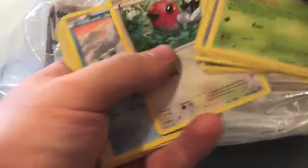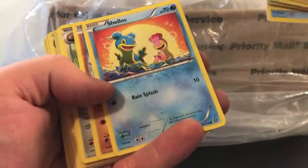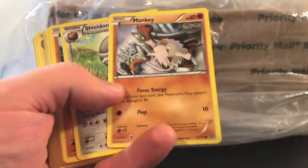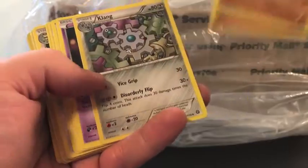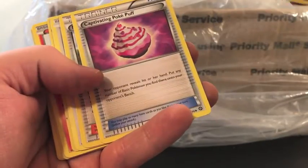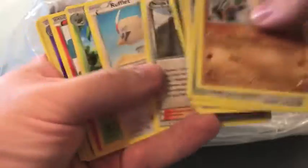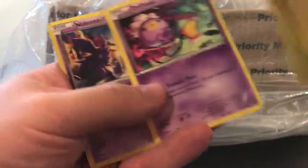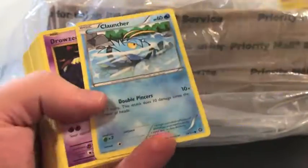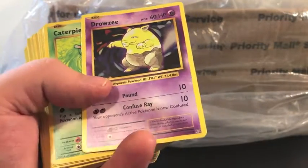Sneasel, Fletchling — nothing behind that one — Flaaffy, we have Shellos just playing in the ocean, Mankey — he's definitely up to something, not sure what he's breaking into but keep an eye on that one. We have Shieldon, Litwick, Claw Fossil, Aerodactyl, and there's the Aerodactyl. Nidorino, Sneasel, Captivating Poképuff — that looks delicious — we have Rufflet. Reverse holo Nidorino, we've seen those, Hoppip, Drifbloom, and Nidorino on that one. Guard, Spirit Link, Sneasel, Seedot, Skiploom, Quagsire.